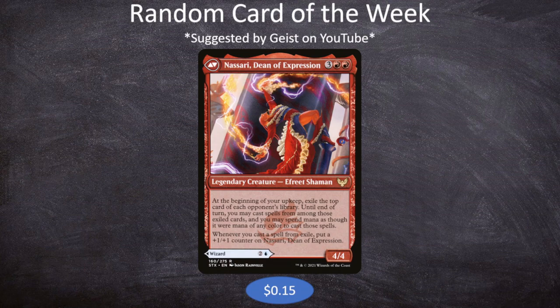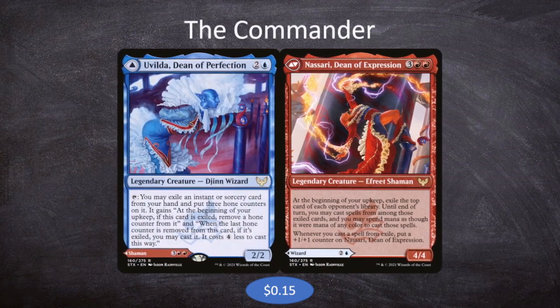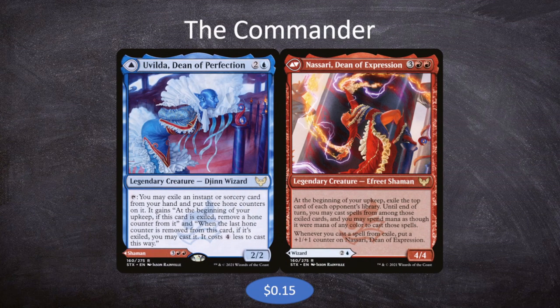Notably, Nassari is his own card but not the full card. Since he's a legendary creature going in the command zone, we need to build around the rest of the card too. Technically we're built around a mono-red creature, but not a mono-red card. This is an Izzet commander — both blue and red — because the other side is Uvilda, Dean of Perfection: two and a blue for a 2/2 Djinn Wizard.